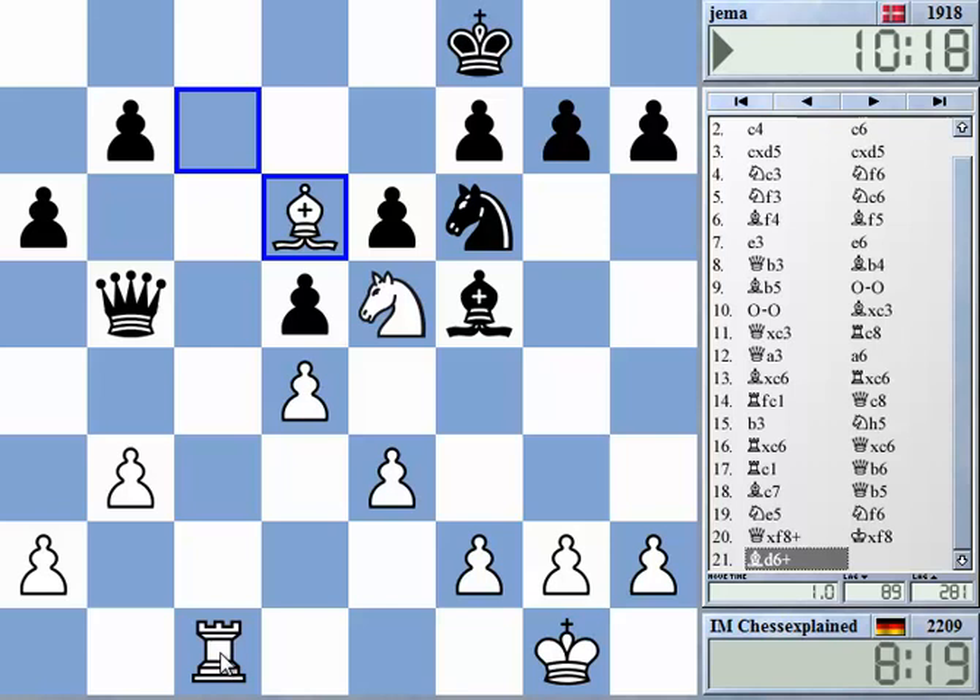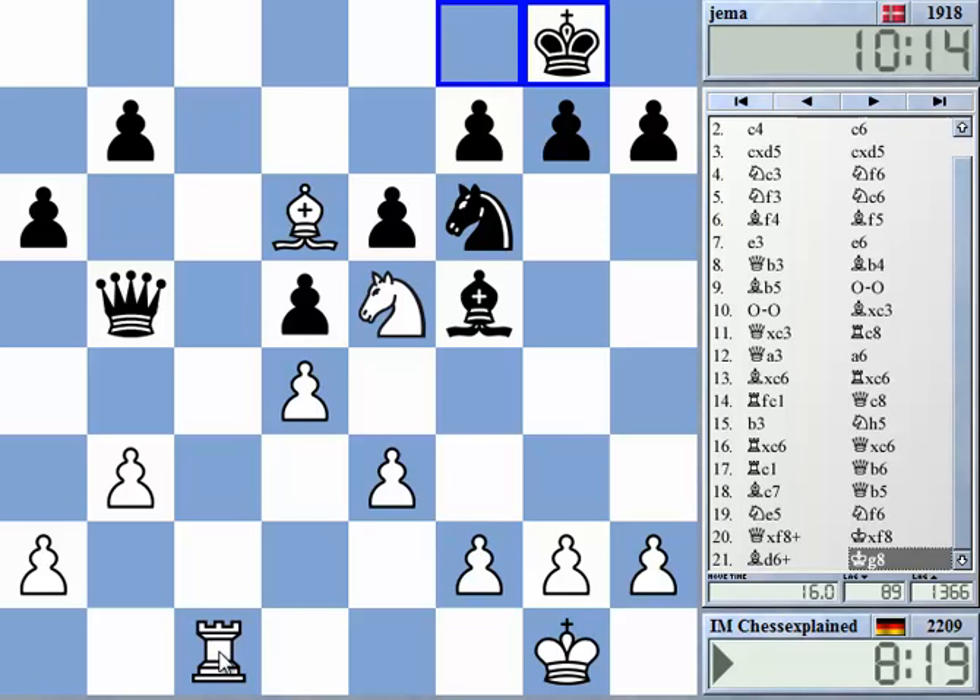Yeah, now Kg8 — that's the only move. Kxe8, Rc8 is easy, check. Knight needs to drop back. I'm stupid — he can play Qe8. He can play Qe8, and then it's a draw, or at least I've got nothing. This is the problem. I should have looked a little bit deeper. But Ne8, a4 is winning — I attack the queen, it cannot cover the knight — I'm winning. But Qe8. This is silly.